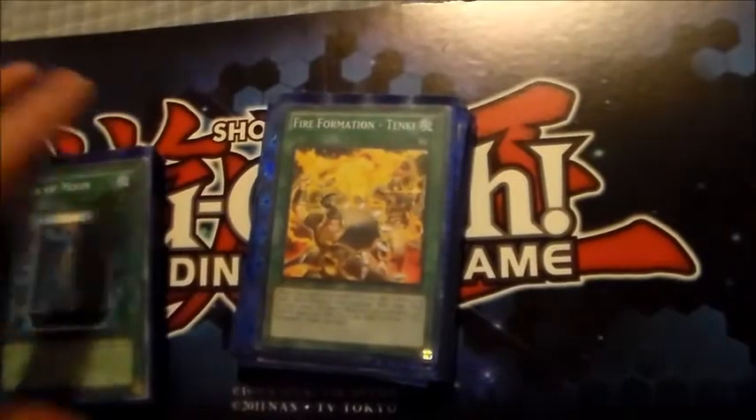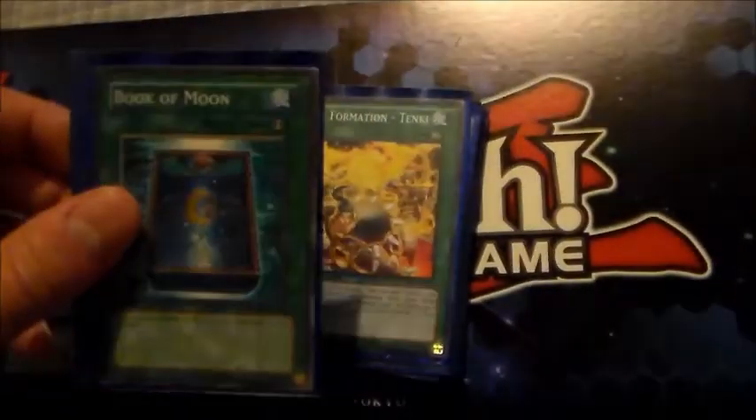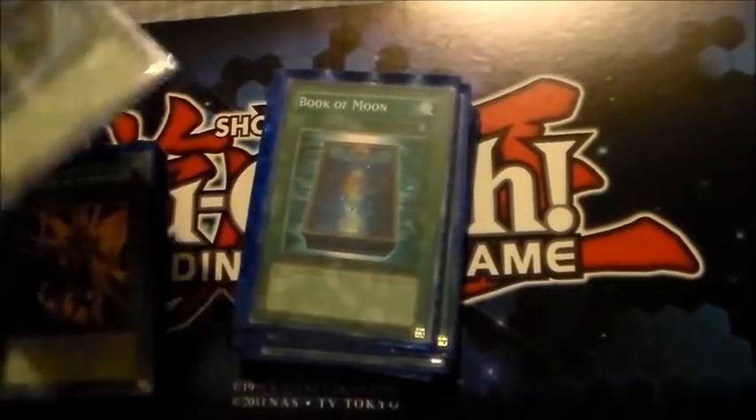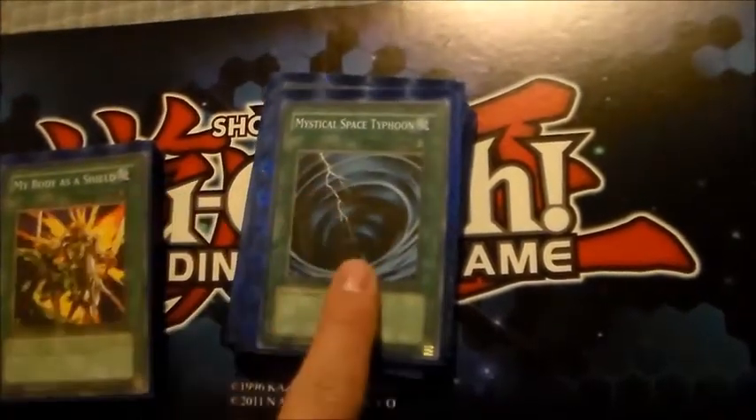Staple three Proving Ground — it can search any Gladiator Beast monster you need. Need Equeste? You can get Darius, you can get Laquaris. Book of Moon — even if you can't attack over something, you can Book it and still attack into it, so you can get your monsters' effects.